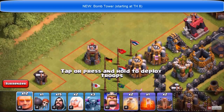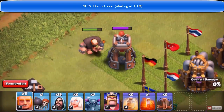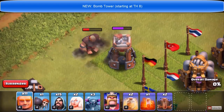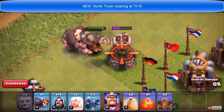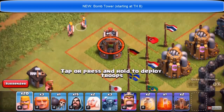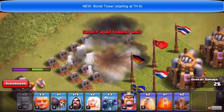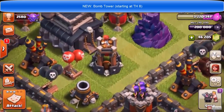The bomb tower is available from Town Hall 8 onwards, and its level can be increased as you progress to higher town halls — levels 9, 10, and 11. You can see the bomb tower in action here targeting some giants. After it explodes, it leaves a huge bomb which takes out all the troops. You can see the barbarians getting exploded. We'll see how good this is during war.